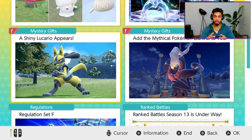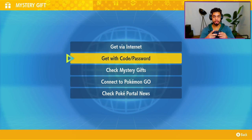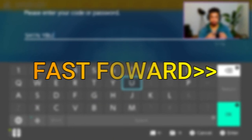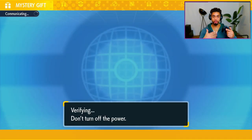If you scroll down, you can actually see that we can get our hands on the shiny Lucario. The way that you do this is you need a code, and the code is ShinyBuddy. I'm going to show it in the description of this video, but it's also going to be shown on the video itself. When you go down to Mystery Gift, you want to click on Get With A Code or Password. It's S-H-1-N-Y-B-U-D-D-Y. Then you press the plus button and it's actually going to verify the code.